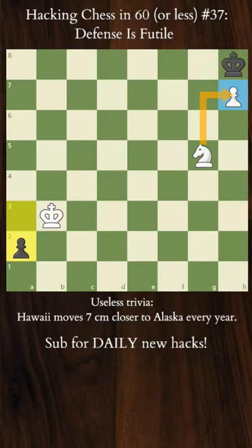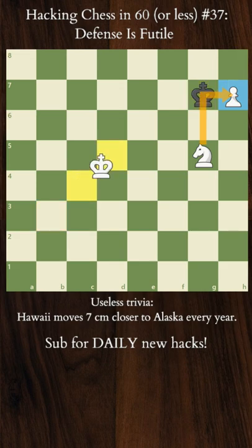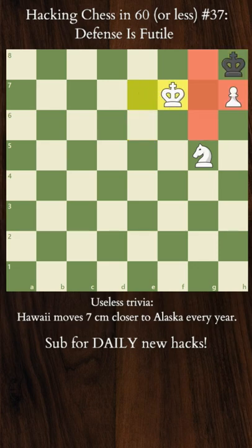Hacking chess in 60 or less. Yesterday we looked at how the Black King can easily draw versus King, Knight and Rook Pawn when the Pawn is on the 7th rank and the Black King is already in a corner to stop it from promoting.